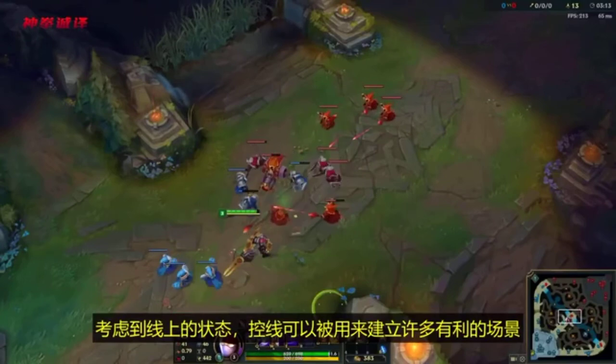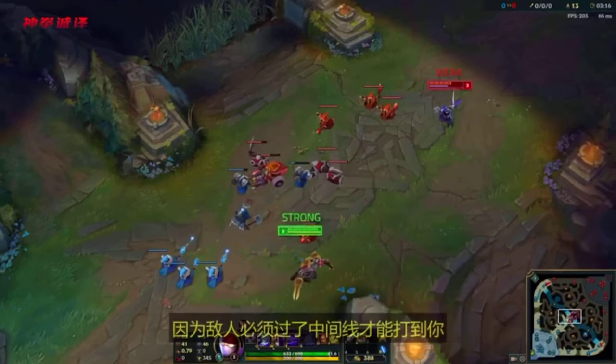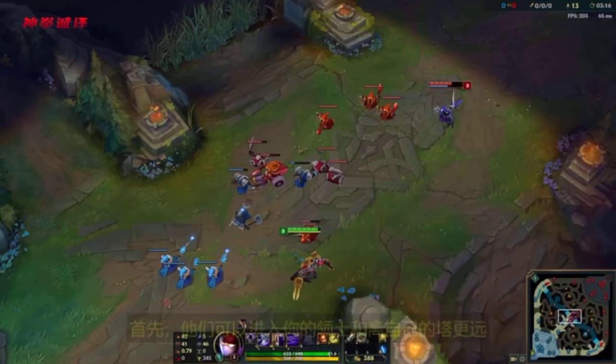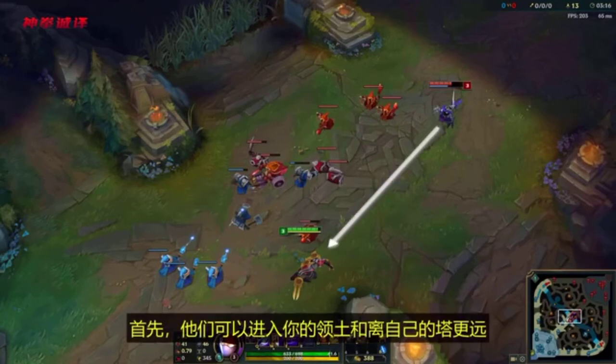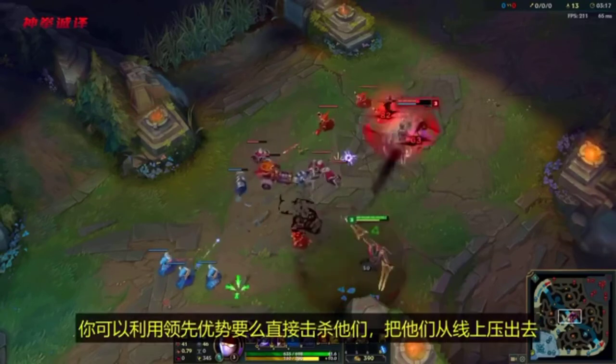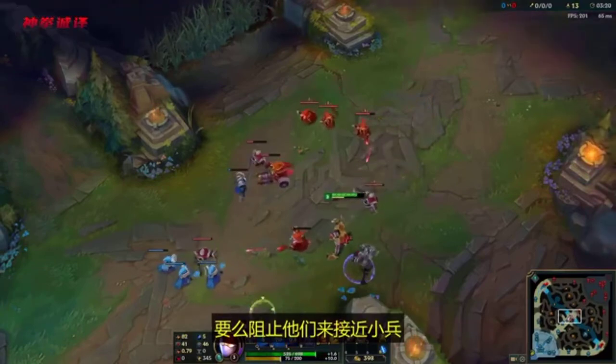With the state of the lane in mind, freezing can be used to set up many advantageous scenarios. For example, you can use a freeze to extend an existing lead. Since the enemy has to overextend to get to you, they have to make one of two bad choices. First, they could enter your territory and have much further to run to their tower. If you're ahead, you'll likely win a 1v1, allowing you to kill them, push them out of lane, or prevent them from getting the minions.